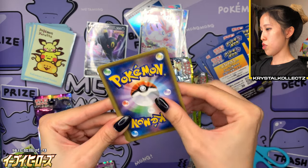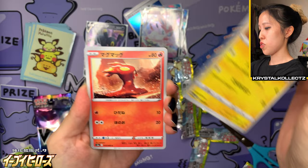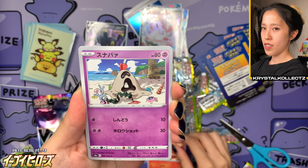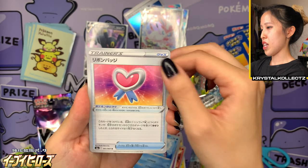Just a few holos, which is not too bad. One to the front. We're not going to expect too much from this one. We have Electrode, Slugma, Sandy Shocks — wait, Sandygast — Mantine, and just a Ribbon badge.